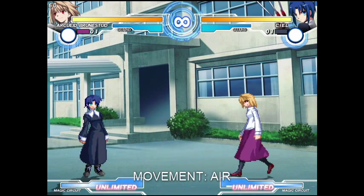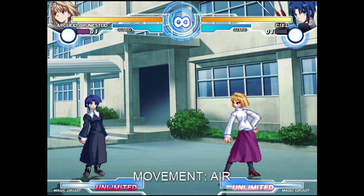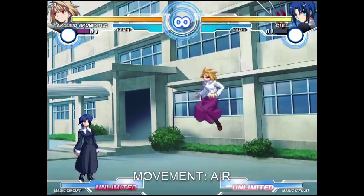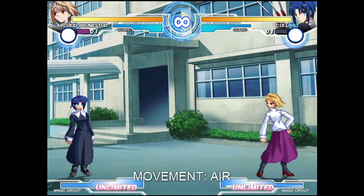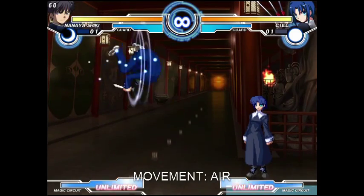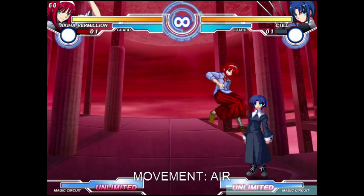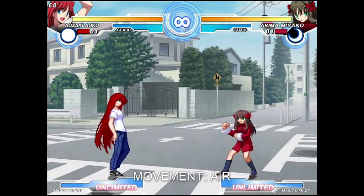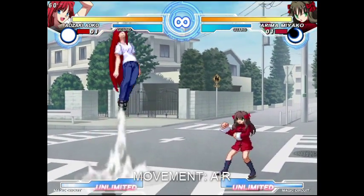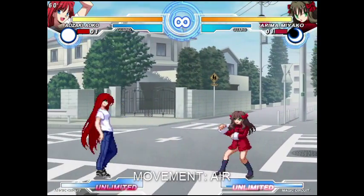As for air movement, you have a big array of options. Every character in the game can jump, air jump, and air dash back or forward once. Like ground dashes, the speed and distance of air dashes greatly depends on the character and the moon. Another universal movement option are super jumps. All characters can execute a neutral super jump or a forward one by pressing down-up or down-up-forward. There is no back super jump.